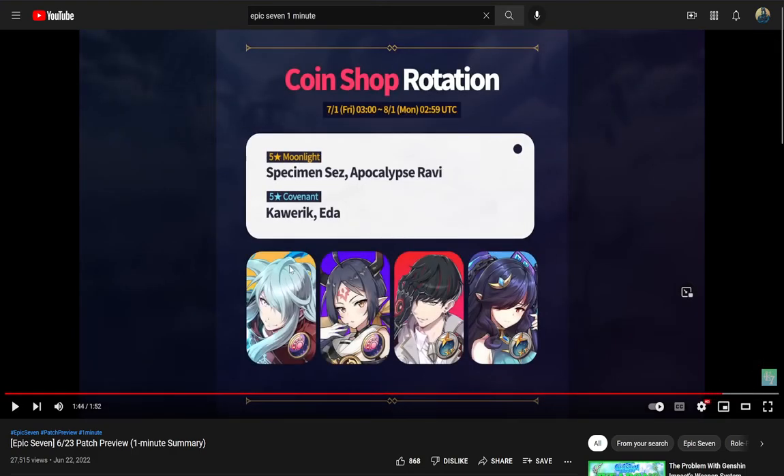Coin Shop Rotation — we got ML Ravi, which is pretty cool. The others nobody cares about. If anybody didn't have anything from Coin Shop, I would pull for ML Ravi just because she's so strong. Imagine going for your Mystics, burning a pity on Dilibet, and then using your coins on Ravi — that would be insane.